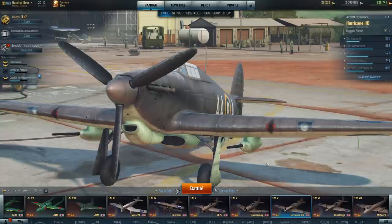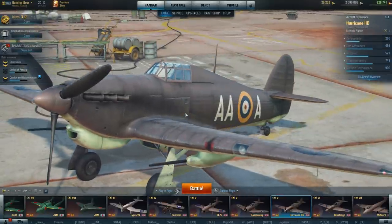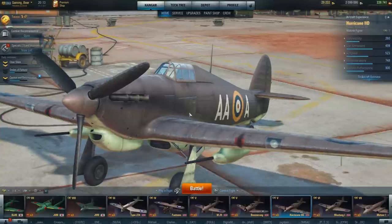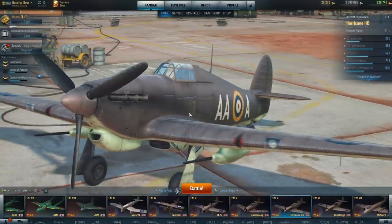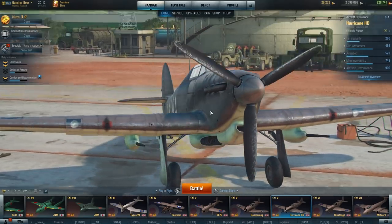Hi guys, Gaming Bear here. We've got a special today which is the Warbird package — it included two planes, and this one is the Hurricane 2D, a multi-role fighter with 40mm cannons and MGs. It looks like a beast.